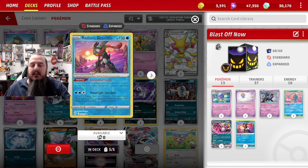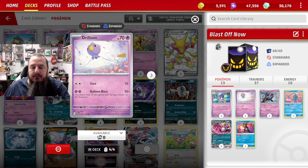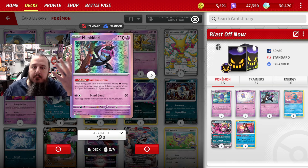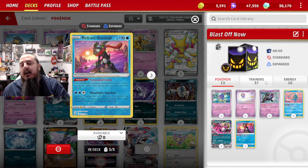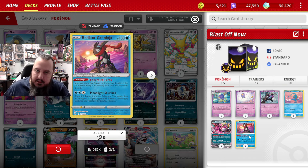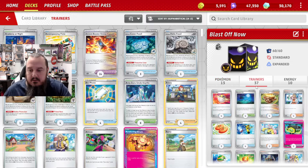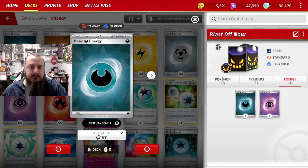We got Radiant Greninja if you'd rather go that route for card draw. The ideal situation is you've got four Drifblims in play, one slot open for Monkey Dory, and then one more slot open for either bench-protecting draw or draw. People are going to want to Boss up Phezandipity and knock it out, so then you can play down Radiant Greninja and still get some card draw. Energy-wise, we're playing eight Psychic and two Dark — the two Dark are for the two Monkey Dory, and the eight Psychic are for the Drifblims.